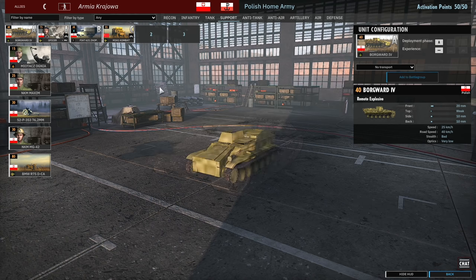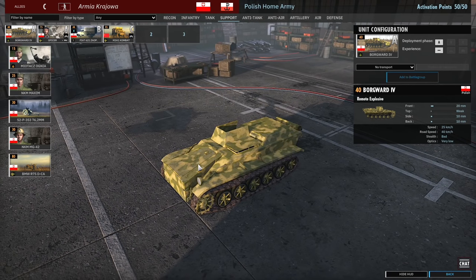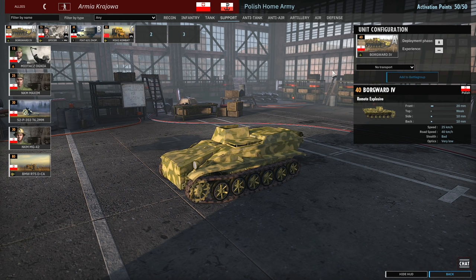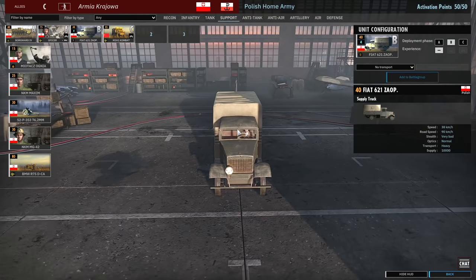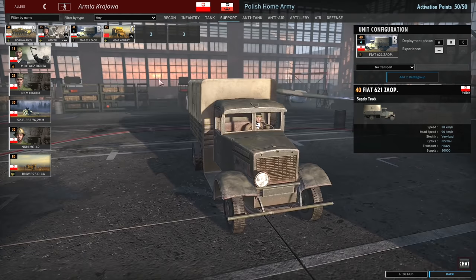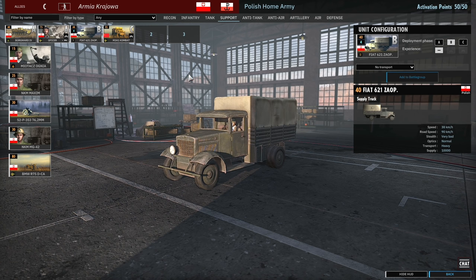Moving on to the Support tab, we have a captured Borgvard. I showed this in action in the latest gameplay, but I'm not entirely sure it belongs in the deck since Borgvards are very lackluster and not great value at 40 points — you've got to kill something worth 40 points or more to make them worthwhile, and most of the time that doesn't happen. Then we have the officer, your commander. There are the Fiat supply trucks — one interesting thing is the Polish Home Army only gets one card of supply, so choosing which phase to bring them in is important. Having played this division a couple of times, maybe phase A is the best phase for supply trucks.